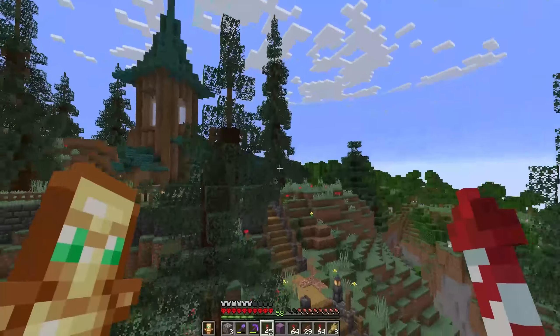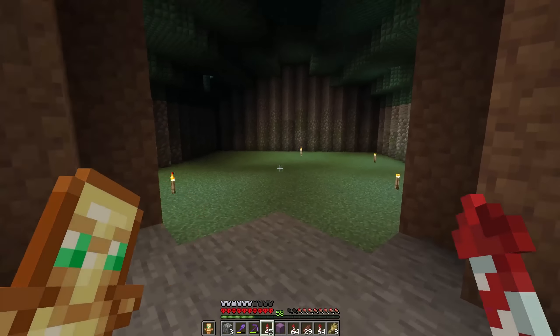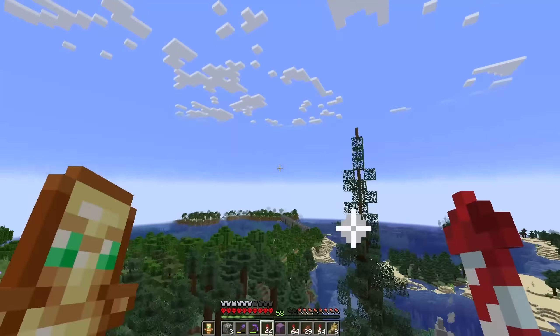Right at the top of the hill up here we have our church, which is still empty. This is the only building that doesn't have an interior, but the aim is to actually have a villager trading hall here at some point in the future — maybe, possibly, potentially, who knows.